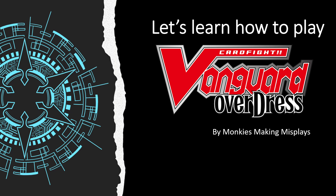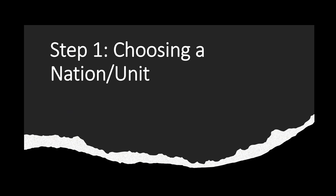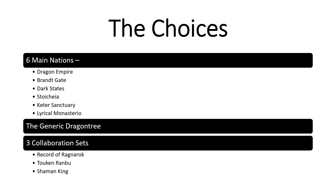This will be the first part, and the first step is to choose a nation or a unit that you want to play. Out of the choices, there are six main nations: Dragon Empire, Brant, Dark States, Stoicaea, Keter Sanctuary, and Lyrical Monasteria. These nations constantly receive support — they will receive support almost every set, guaranteed.